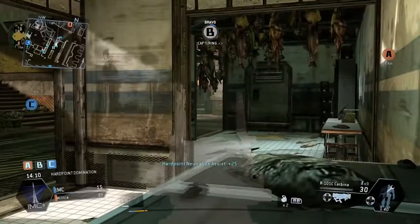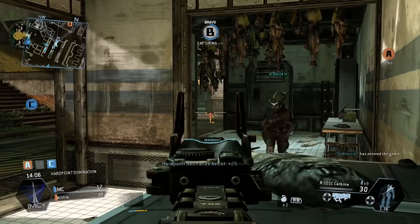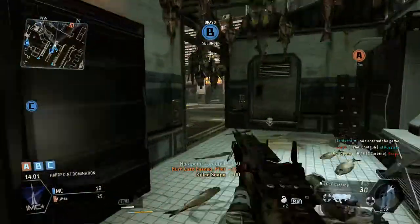We're moving over to B now. You can see what I'm using is this little table here for cover. I see this guy running in — who's this stealthed right behind him? Shoot, take that guy out.